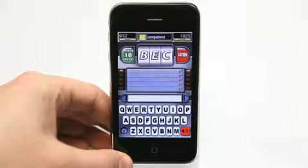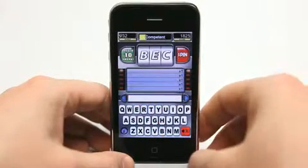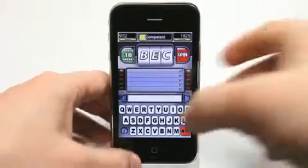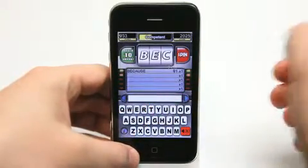So I've got B, E, and C. Now I need to create five words that have all three of those letters. If you tap in here, it's going to make the noise that it makes when you've entered something in correctly. So let's enter the word 'because.' I got that word correct.